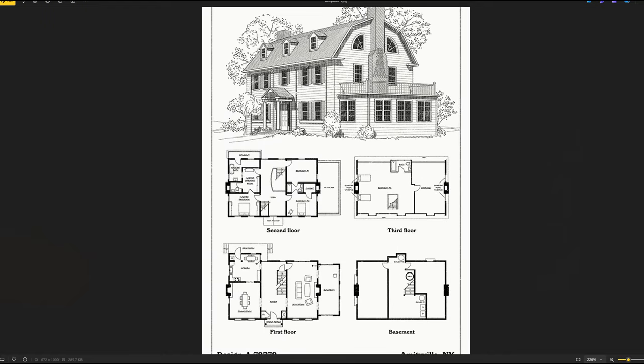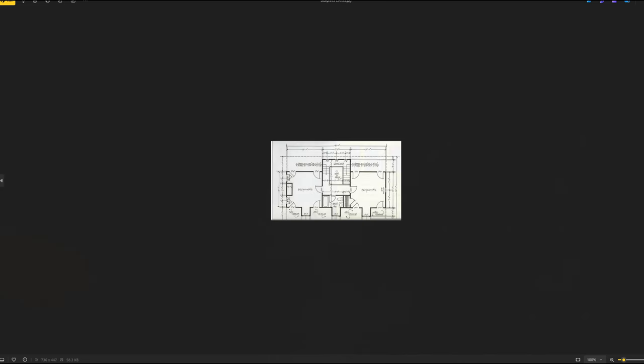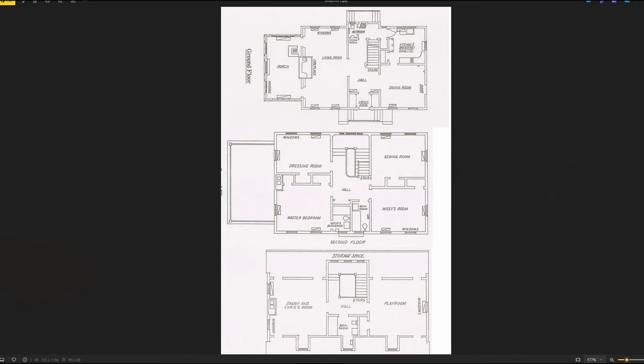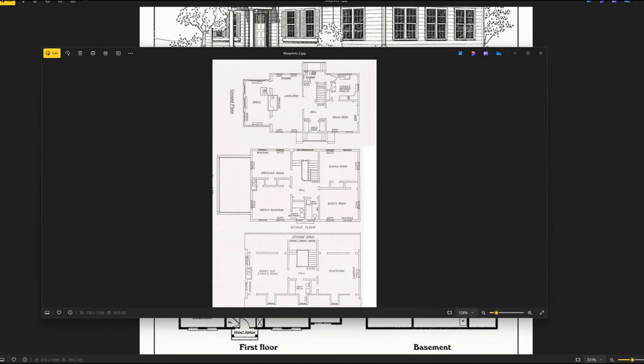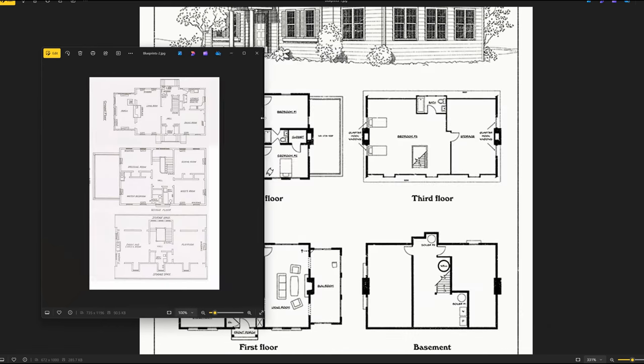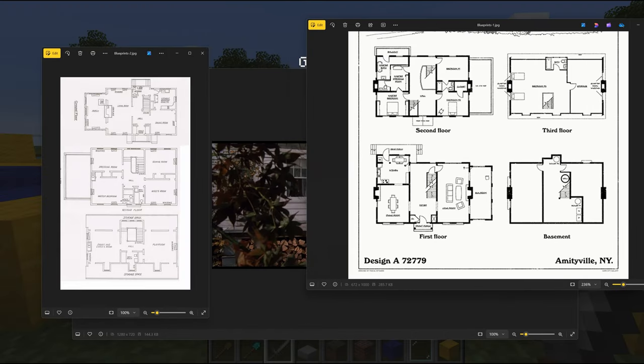I'm using this as a kind of rough blueprint because this is very different from the actual house. This style of house - these are the actual blueprints - it's mirrored, but it's the actual blueprints to the real house, or that style of home. There are definitely things they did differently compared to the film home. Like, on the ground floor - when they walk into the house, they go into the living room first, then walk back behind the stairs and into the kitchen.